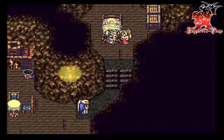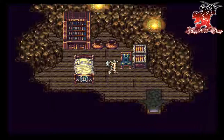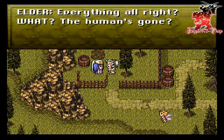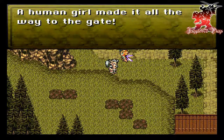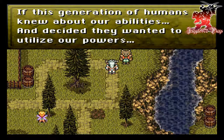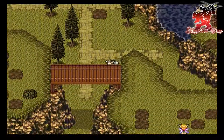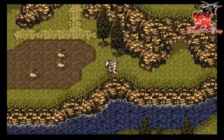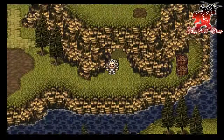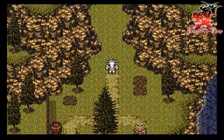Would you look at that — an interactive flashback! The human's gone. The human girl made it all the way to the gate. 'If this generation of humans knew about our abilities and decided they wanted to utilize our powers, it would be a toll.' Oh, you have no idea. Let's look around here real quick — I don't think there's items you can actually get. I love the Espers world music.